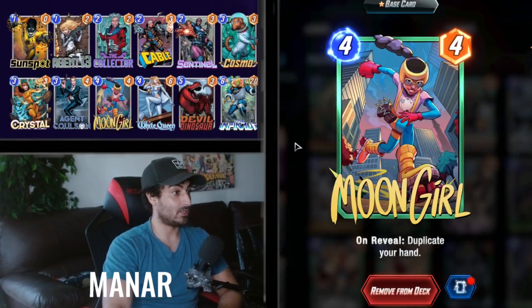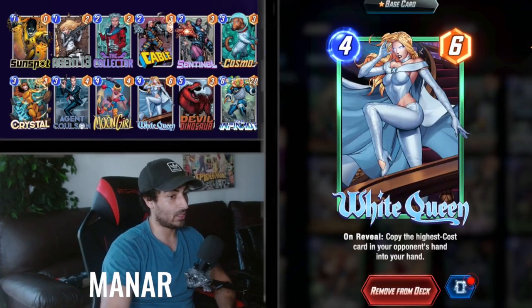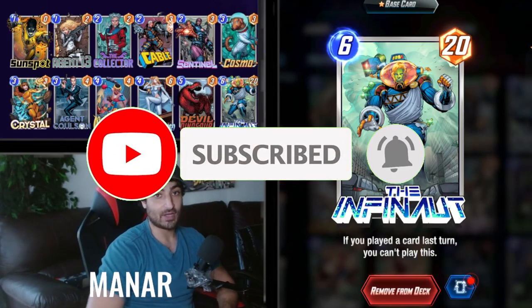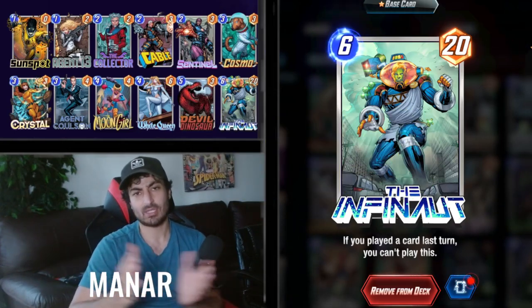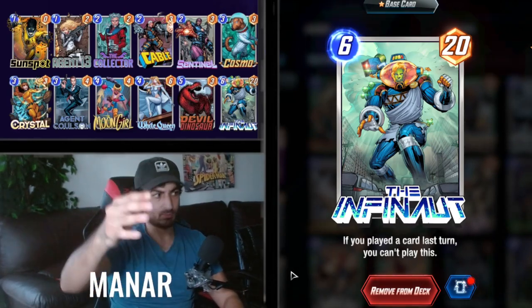Moon Girl is also in here — if you're gonna go for the Devil Dinosaur engine, you're gonna run Moon Girl. White Queen is there as well. And of course Infinaut can end games, but you have to change your playstyle. The deck is a lot of fun — let me know your opinions, and if you want to watch some gameplay go ahead and watch it. Make sure to like and subscribe to help support this channel.